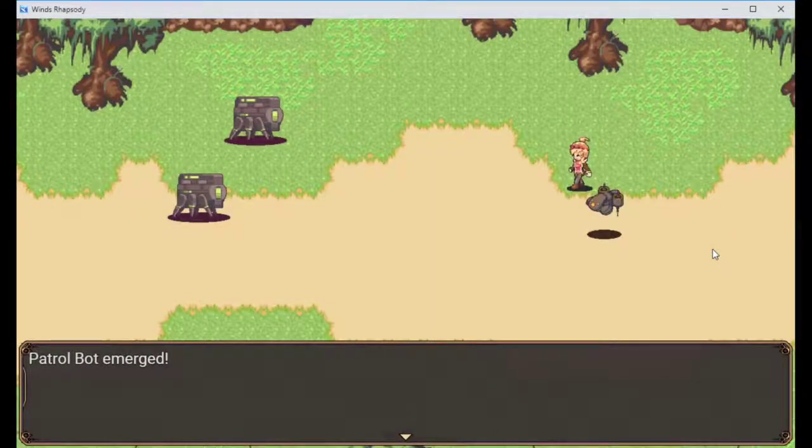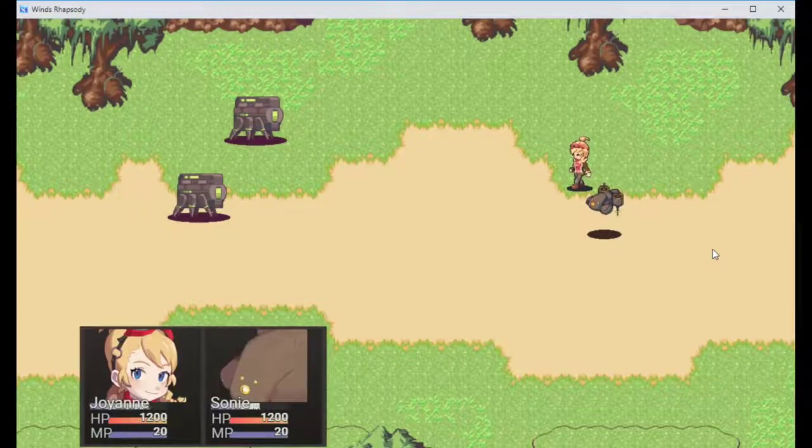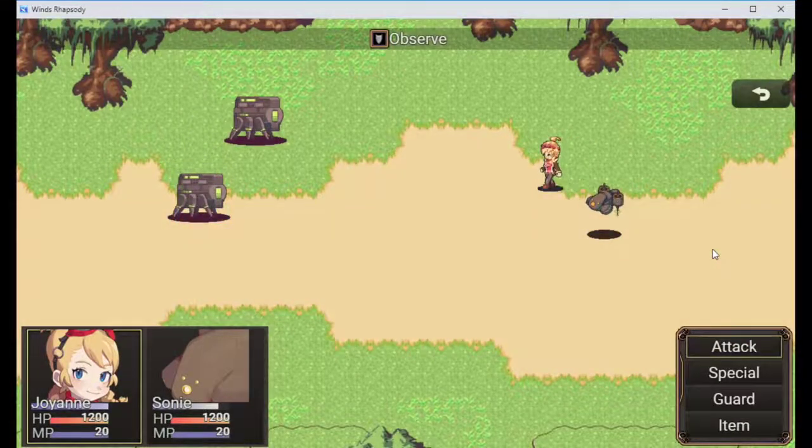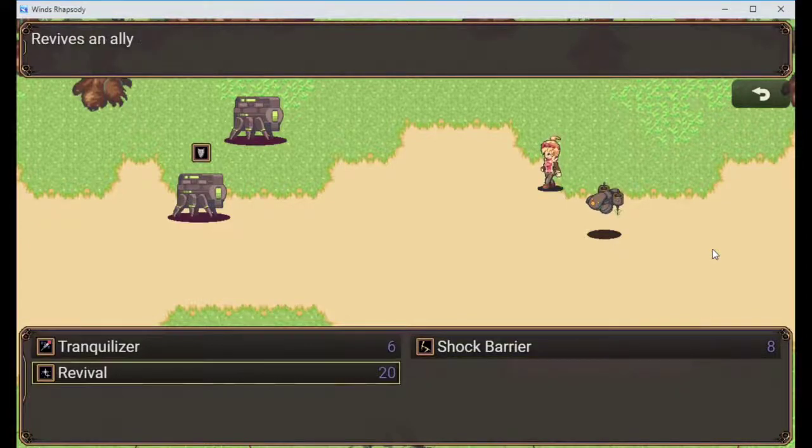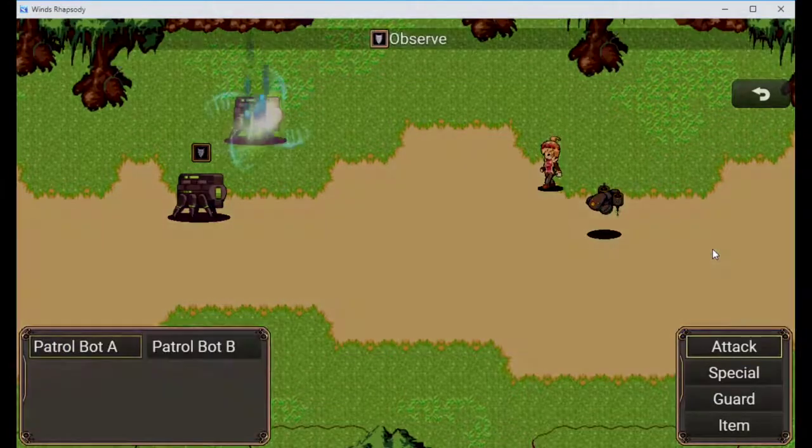They aren't giving them peacefully. The trollbot emerged. All right, he's doing something. Special move? No, that's useless. That's probably pretty good but useless right now.